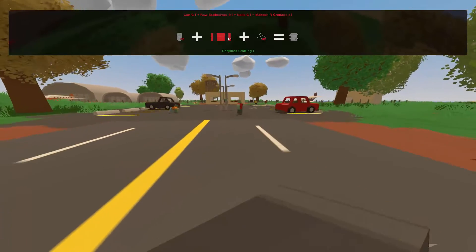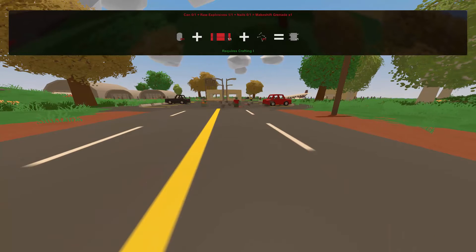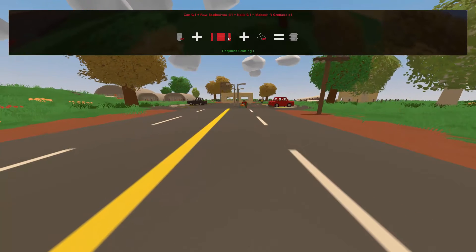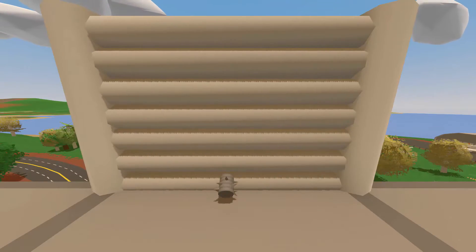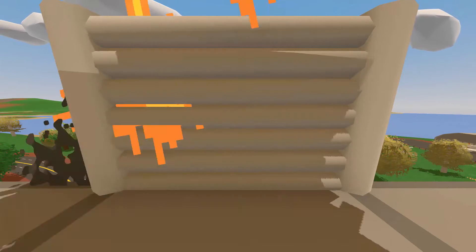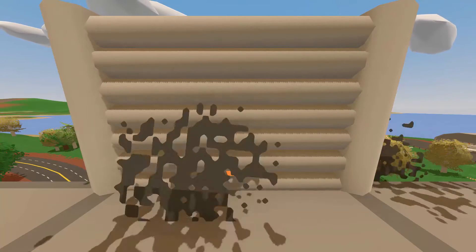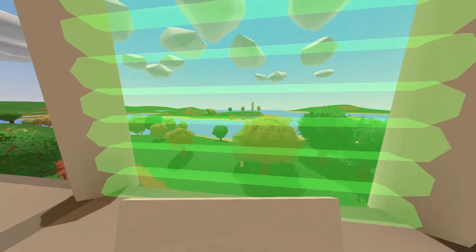First we will be taking a look at the lowest level of explosive, the Makeshift Grenade. This explosive can only be crafted and is only effective against flesh targets. We threw a hundred makeshift grenades at a birch wall, and after all of those grenades, when I salvaged the wall, I got the entire wall back, meaning that the birch wall took no damage.